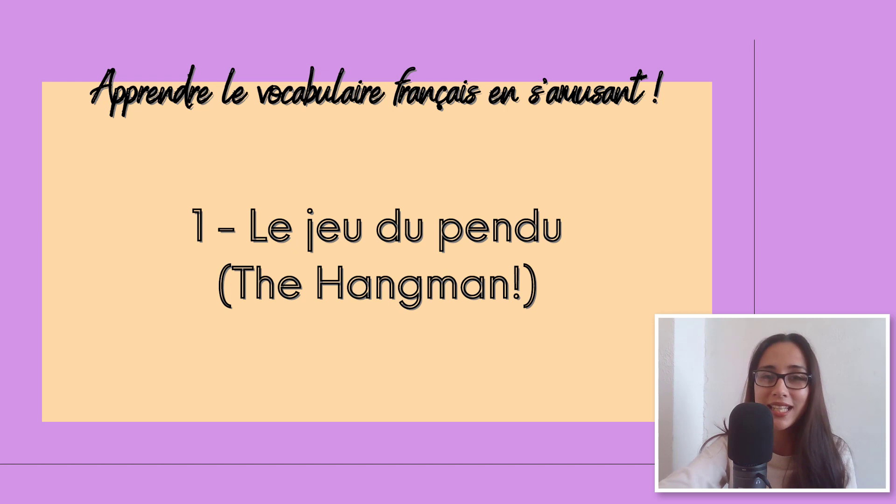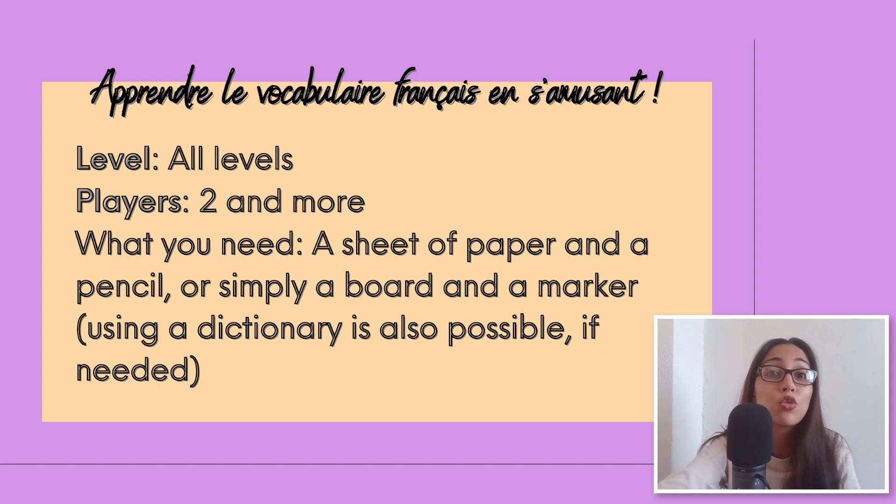The first one is le jeu du pendu — the hangman. You are probably already familiar with this one. This can be played at all levels. You have to be at least two players. What you're going to need for this game is a sheet of paper and a pencil, or simply a board and a marker. This means you can play it in a classroom setting. You can also use a dictionary if you want to check for the spelling of a word, for example.